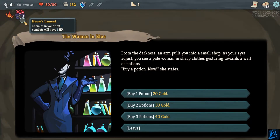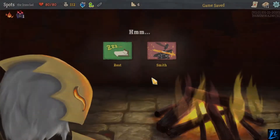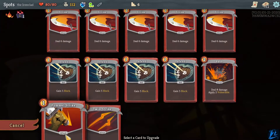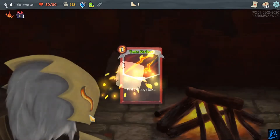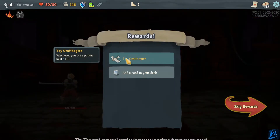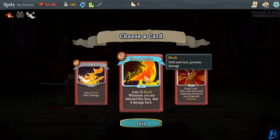From the darkness, an arm pulls you into a small shop. As your eyes adjust you see a pale woman in sharp clothes gesturing towards a wall of potions. 'Buy a potion now,' she states. Done. Let's upgrade a card. This would make 14 damage, this would make 10, plus 3 vulnerable is really intense — that's really good. However, 14 damage is just hard to beat — that's just raw damage output. Now he has 1 HP — real easy. That was actually really handy, that's a free relic. Whenever you use a potion, heal 5 HP, so we're going to want to get a lot of potions. I'll take Flame Barrier — that's pretty intense, that's good block.